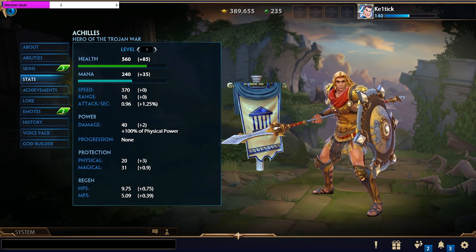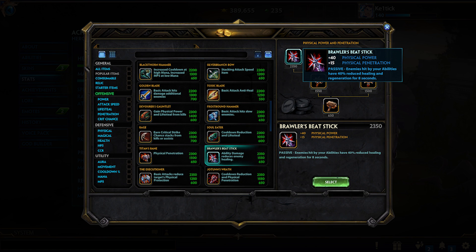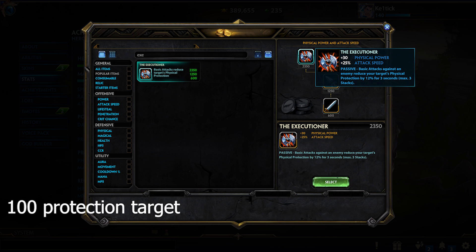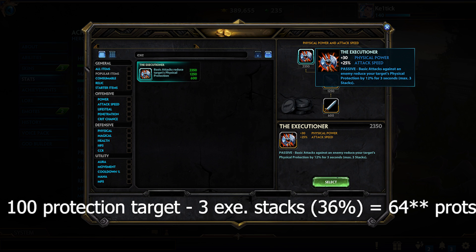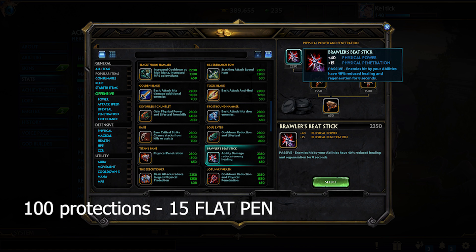To counter protections, we have penetration. Penetration is built on some items and is broken into two categories: flat penetration and protection reductions. Flat penetration means a portion of your target's protections are ignored. Protection reductions are a debuff that reduce the target's protections by a certain percentage. For example, if you're a hunter with Executioner and you hit a 100-protection target, after landing three autos they will only be using 74 of those 100 protections until the debuff falls off. If you're an assassin with 15 flat penetration hitting a target with 100 protections, your abilities would only notice the remaining 85 protections.